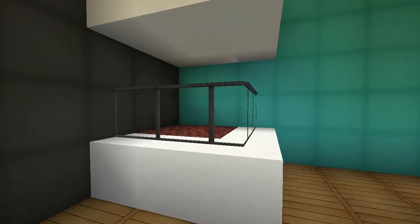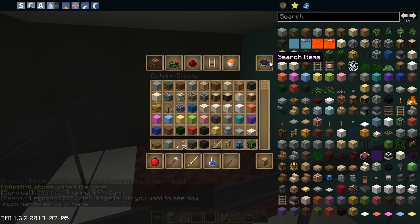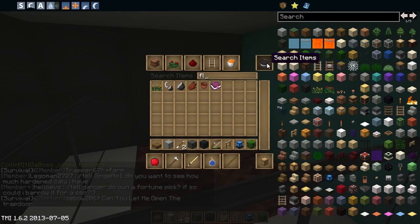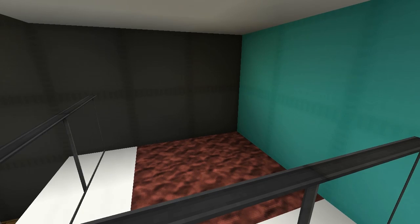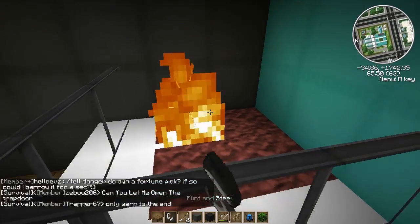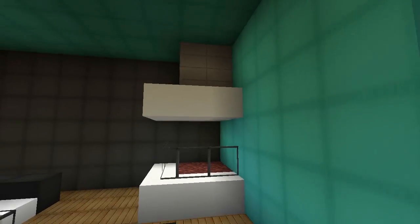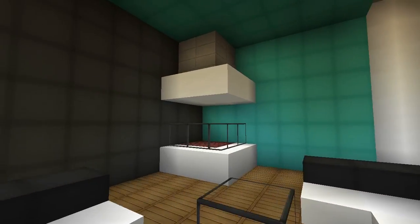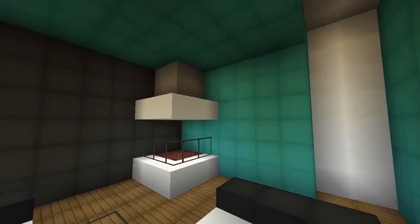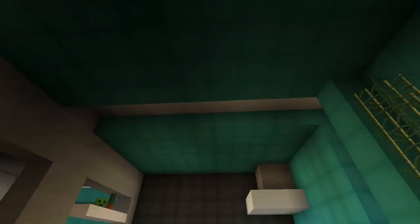Over here we have a nice seating area and a fireplace which I think is meant to be lit. I tried to light it with flint and steel but the server won't allow it — I'll have to use WorldEdit for that. But yeah, it's a nice corner fireplace and a nice little seating area. I really like how it's really open plan — it looks great.